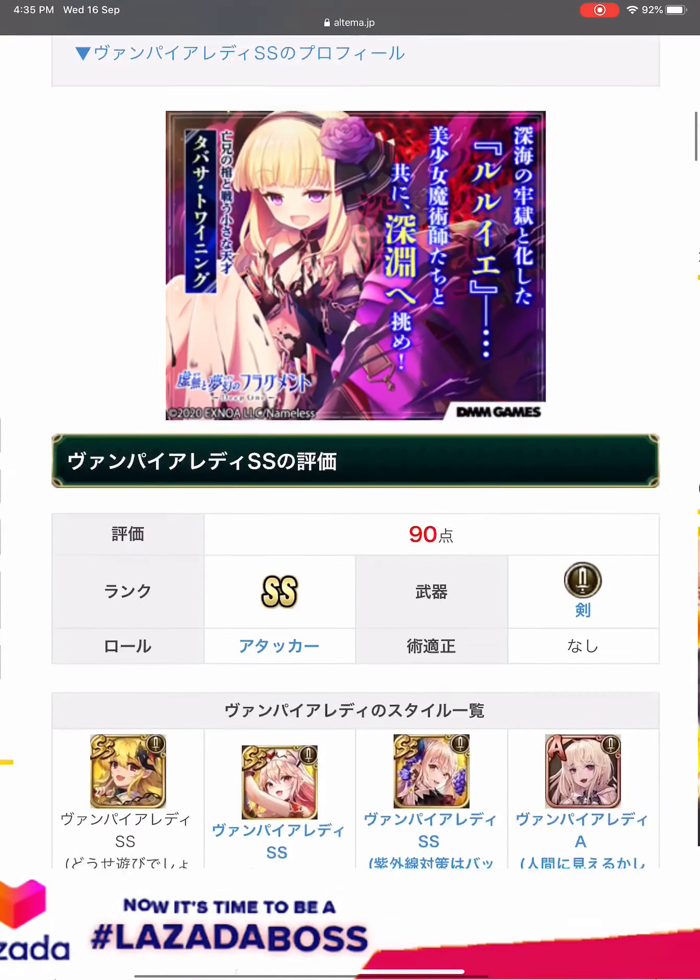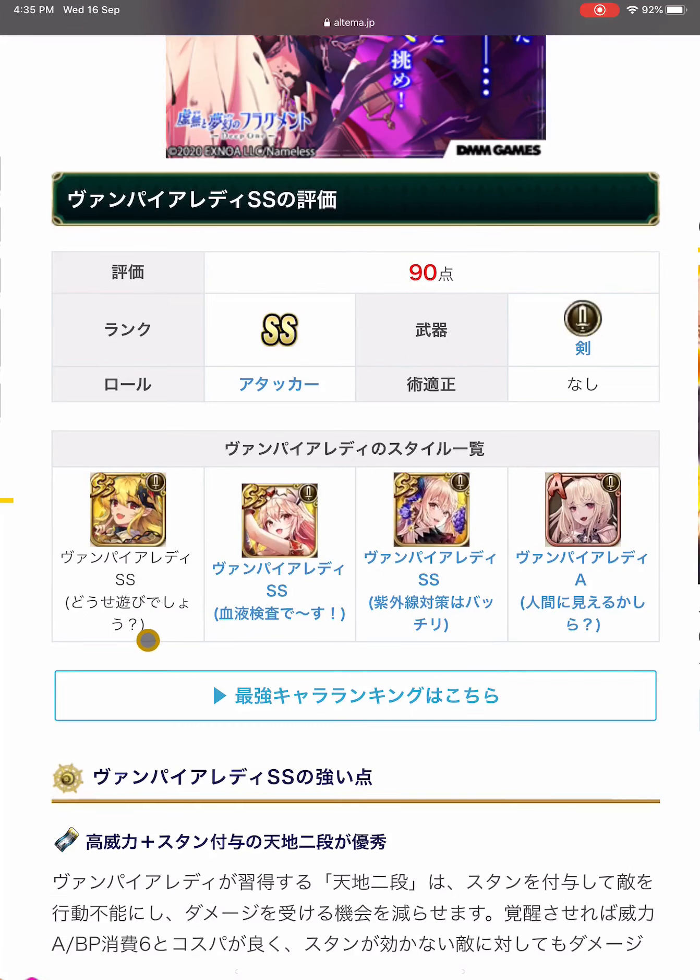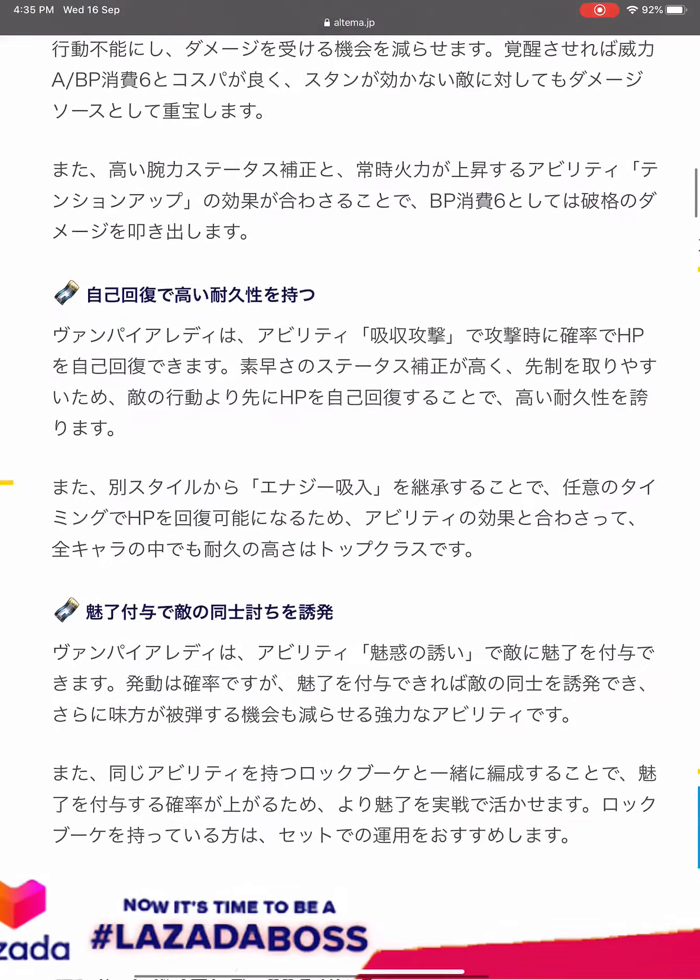Vampire Lady has four styles. The upcoming banner style and one other are not in game yet. The A style is in game. Let's look at her three skills.